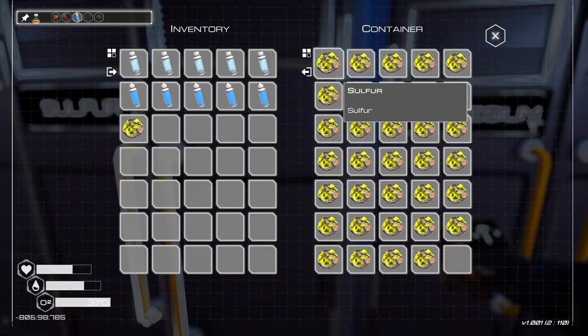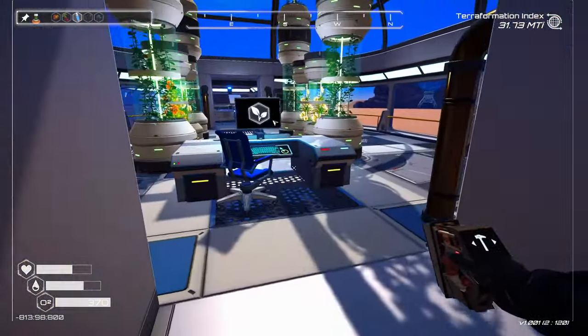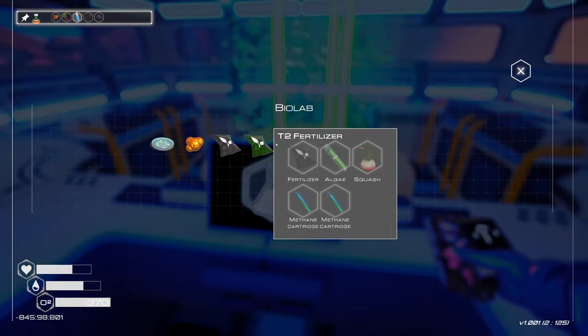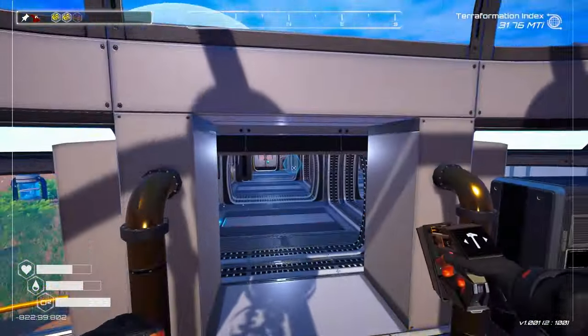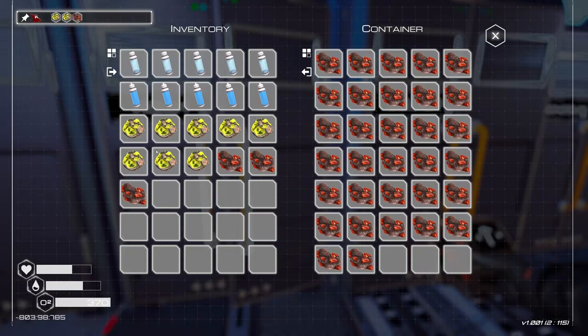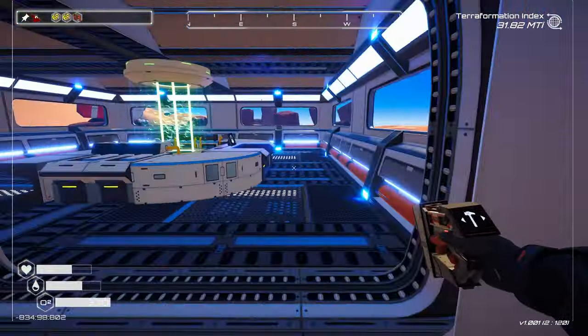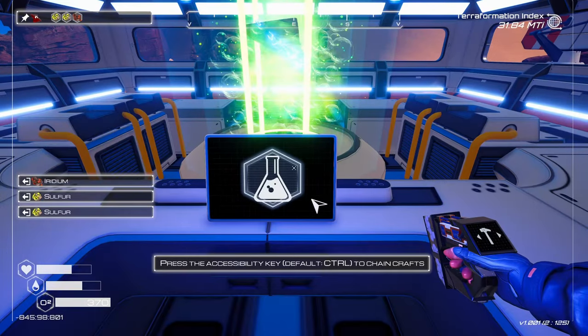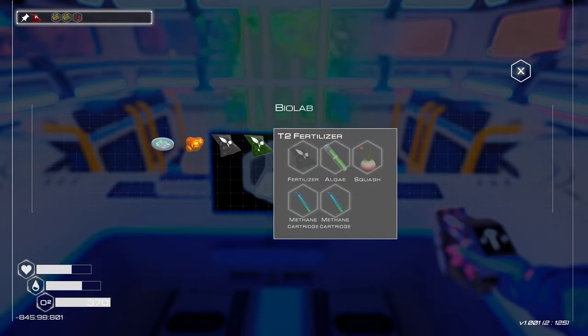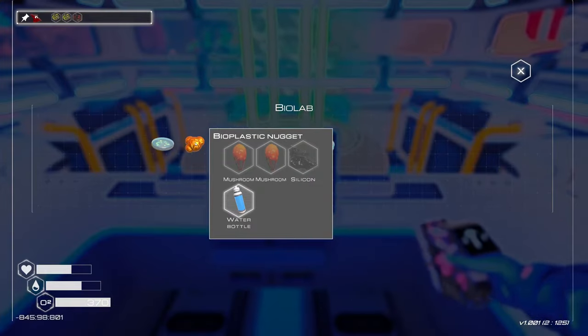Sulfur? One, two, three, four. Do that. I forgot what it was. Iridium. Three, so one, two... what is that, four? Yeah. So now we can make the explosive stuff. We can't make that. We can't make that. I guess we can make the nuggets, but we could always just wait on that too. The nuggets aren't going to help do anything.